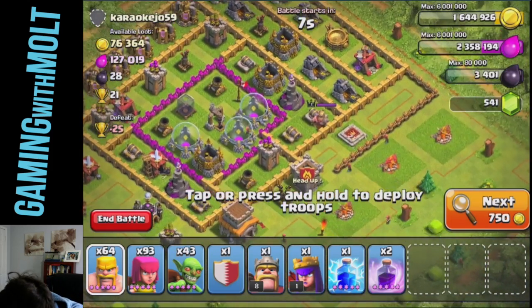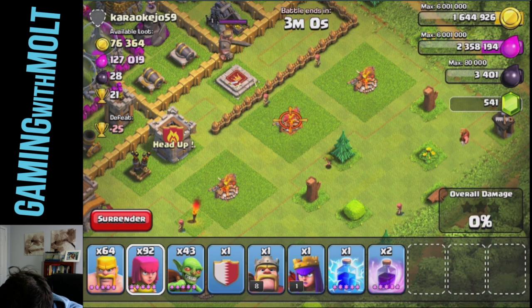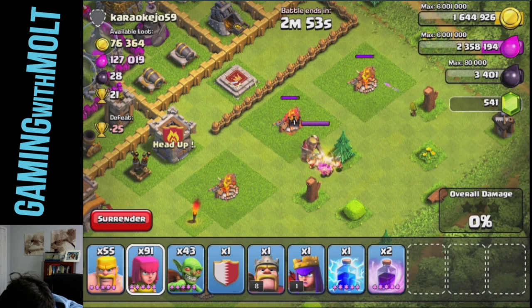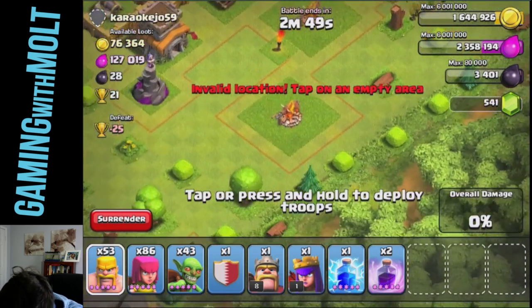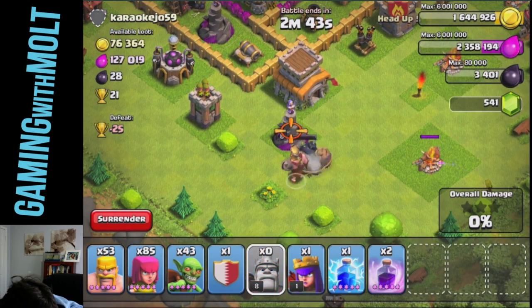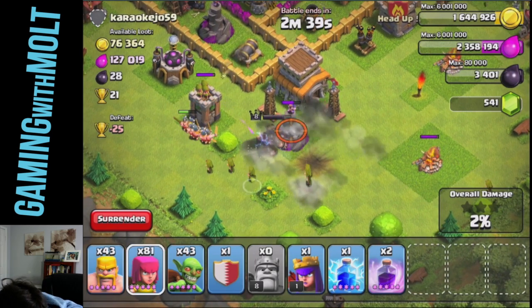First I'm going to go over here and try to draw out any clan castle troops as well as the Barbarian King. I'm going to draw him out and then drop down some barbarians and a couple more archers to start working on him. I'm going to check all the corners and try to take things out. I'm going to drop my Barbarian King right here.